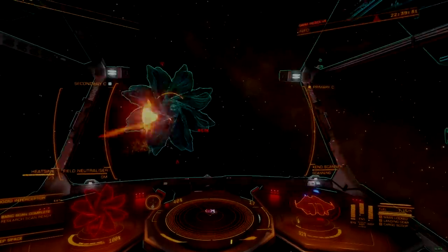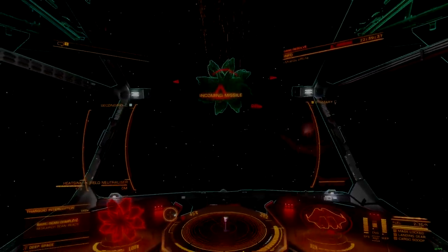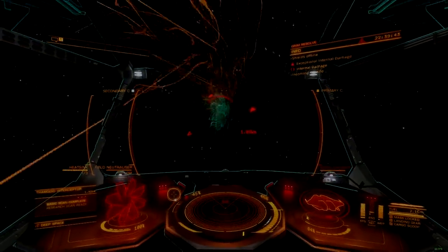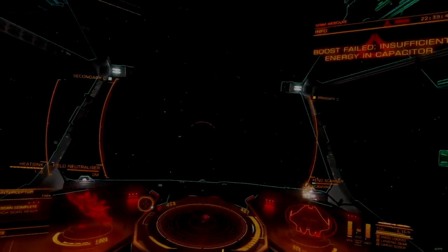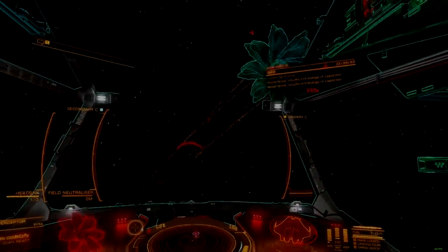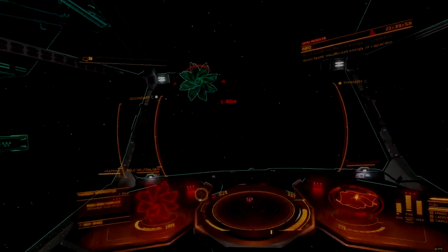The enhanced Multicannon does greatly improve upon its predecessor and should definitely replace the Aegis variant wherever it is being used. At about 4.4 million credits for size 3 and 2.1 million for size 2, the enhancements are less than a million credits more expensive than the Aegis variant, making upgrades cheap. With enhanced weapons being made available at all rescue ships, this is easily the most accessible AX upgrade that has ever been made available to the playerbase in the history of Thargoid combat.